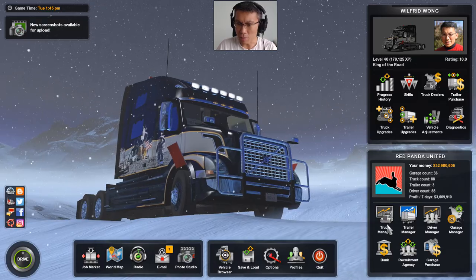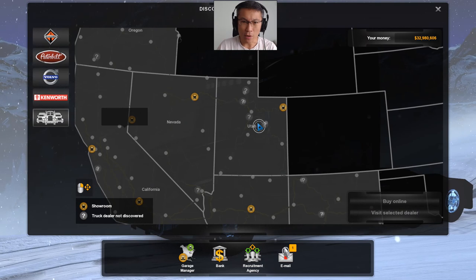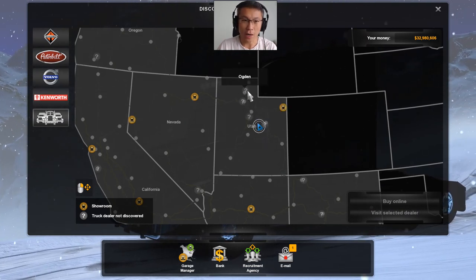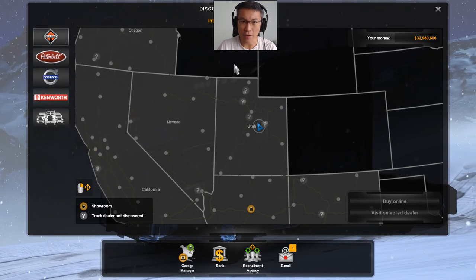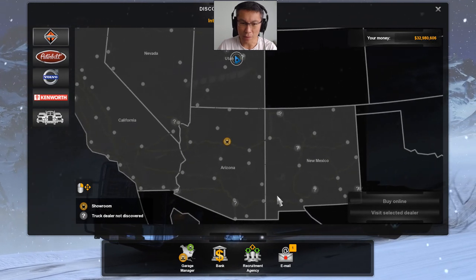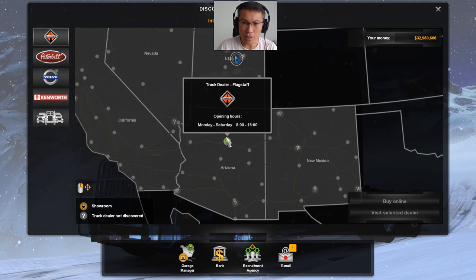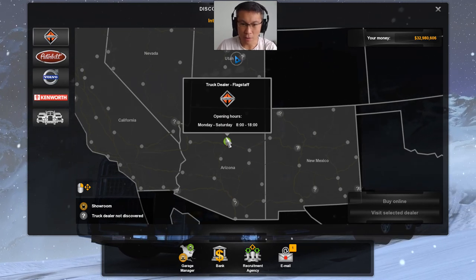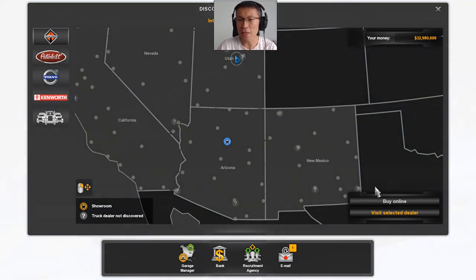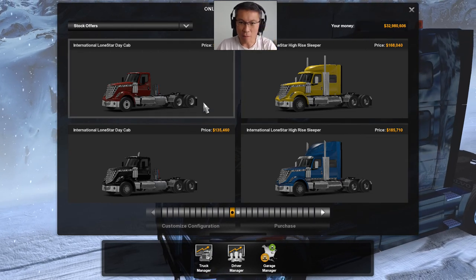To get the truck, you come to the Truck Manager and then you can say you want to buy a truck at the truck dealer. Because there are still areas you haven't unlocked for the truck, if you look at Lone Star here you can see there are quite a lot of shops you haven't opened up yet. But somehow I've got this flagged and opened up, so I can buy one online — I can go to the dealer itself, and for this video I'm going to buy it online.